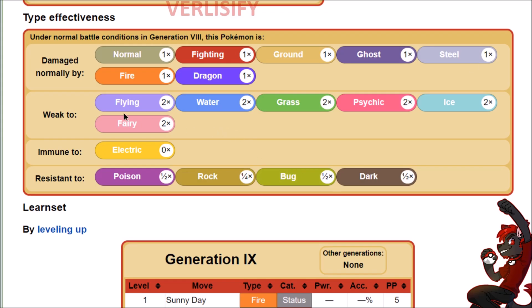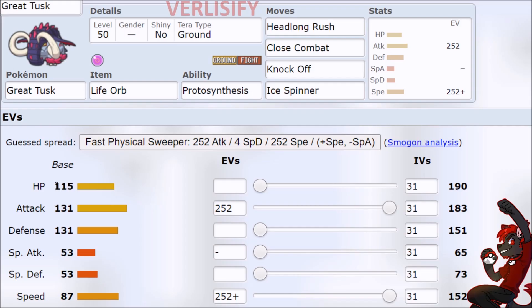However, the drawback is absurd weaknesses — we have five: Fairy, Ice, Psychic, Grass, Water, Flying. A couple of those are pretty common. Electric Immunity and some resistances help though. Avoid super effective hits. We can survive some, but if the opponent is going Life Orb with Terastallization or throwing a Choice Item on something, even physically, you're probably going to have a bad time.